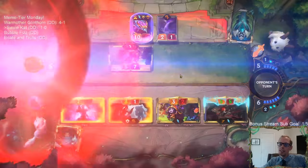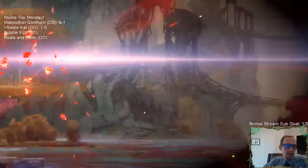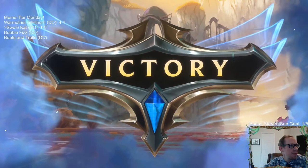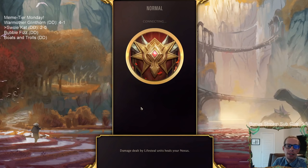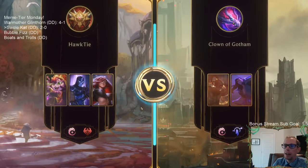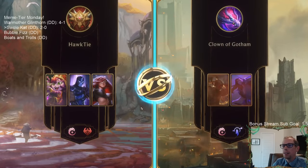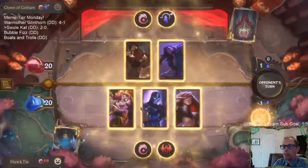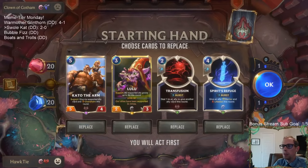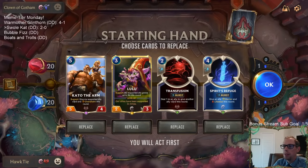Definitely want to kill Trundle with Overwhelm - that's even more important than killing Aurelian Sol right now. I was talking about this before we started - Katarina is not a three mana card, it's a late game card. That game just kind of shows why. I mulliganed it from the beginning - we don't want it on turn three. But it shows how Katarina is just an amazing late game finisher.